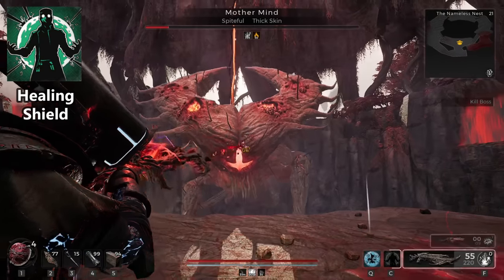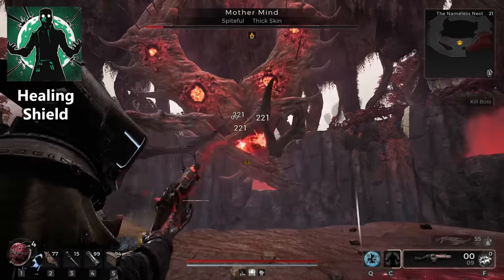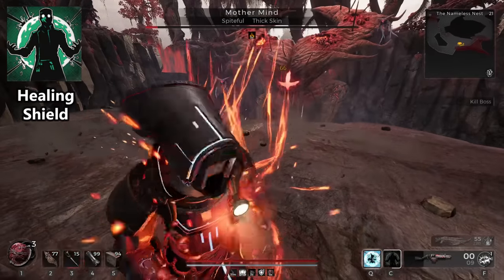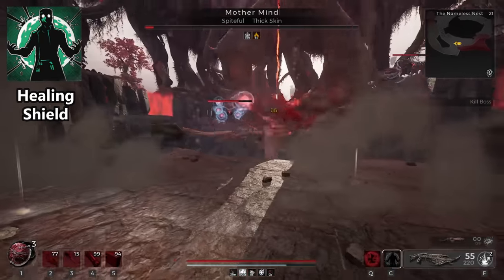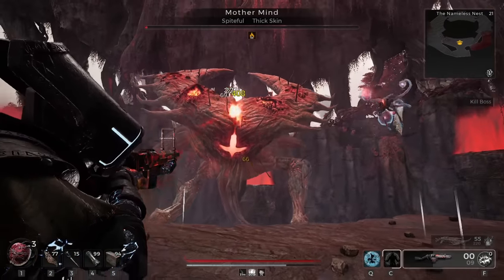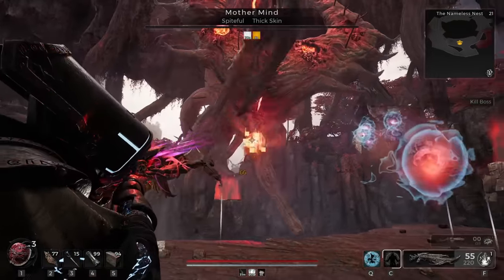For this skill, you want Healing Shield. This is the best ability Medic has to protect you from damage without stopping the flow of combat. Use it defensively to eat an attack, or throw it on when you take some damage and can't quite use a relic yet. The shield saved me many times through this playthrough and lets you feel more comfortable fighting large groups.